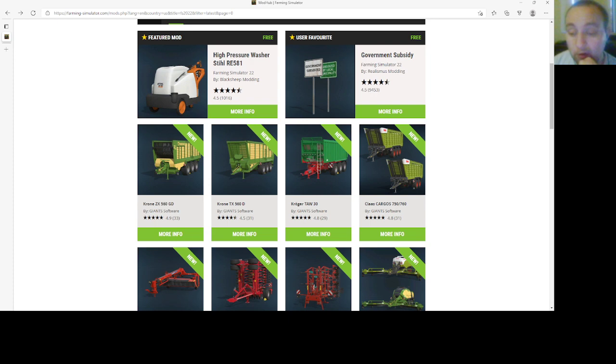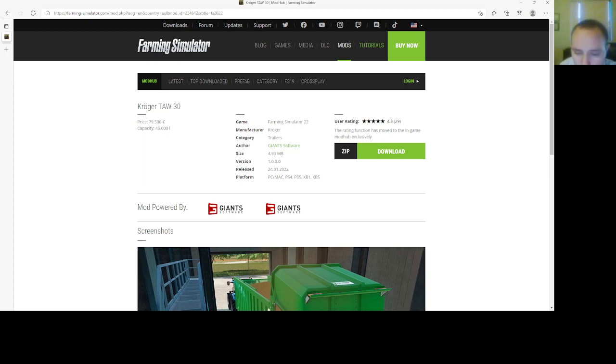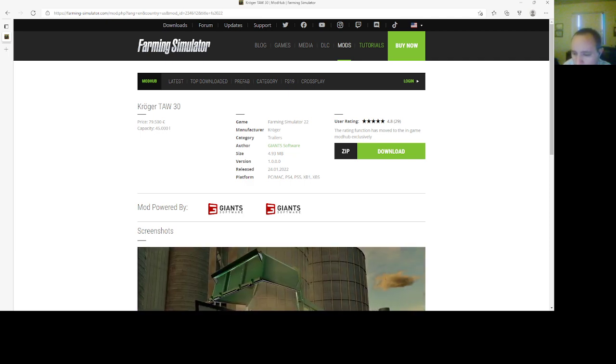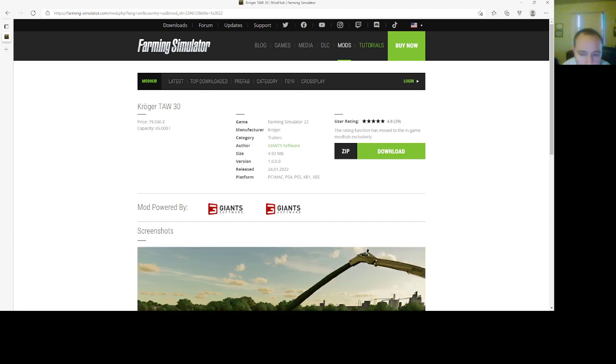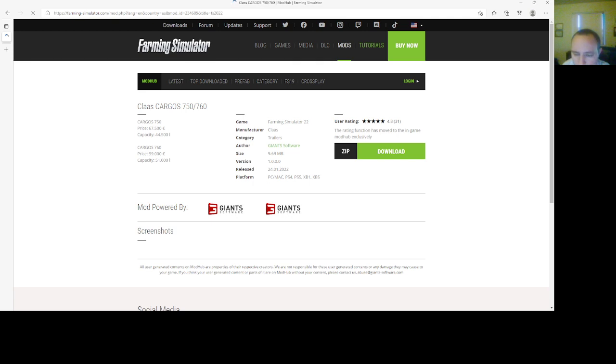Then we have a Kroger TAW30 by Giant Software. This is a trailer. File size is 4.93 MB, version 1.000, 2401.22, PC, Mac, PlayStation 4, PlayStation 5, Xbox One, and Xbox S. Price is $7,800 and the capacity is 4,500 liters. Then we have the Class Cargoes, ranging from $7,500 to $7,600. I believe these are trailers.